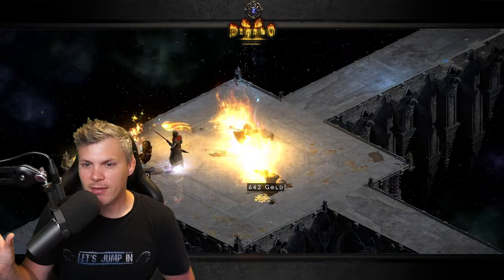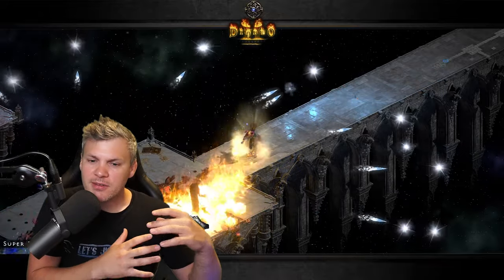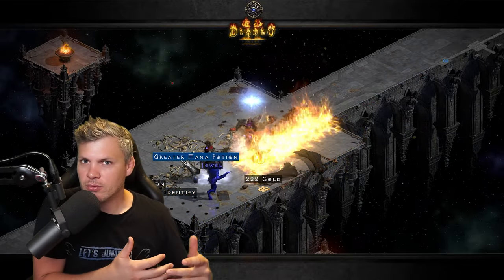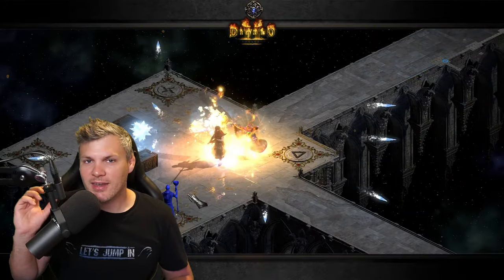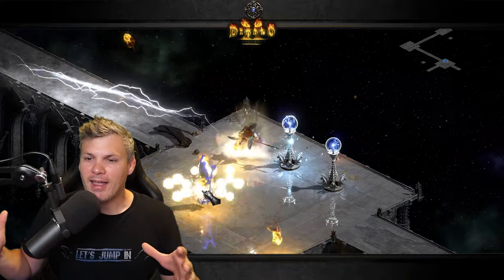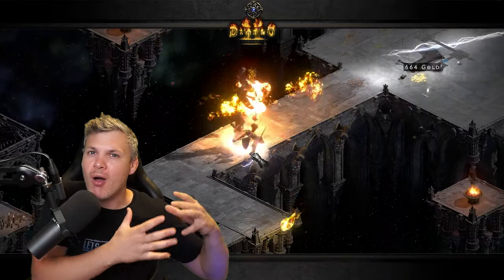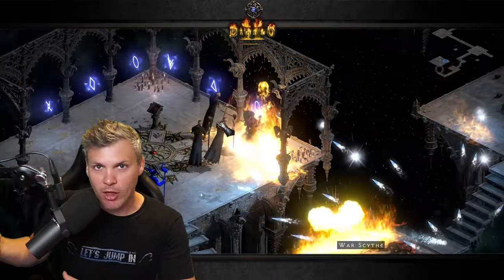Those numbers will be skewed slightly depending on when you quit, but for a standard ladder player it's roughly 5% Normal, 5% Nightmare, and 90% Hell grinding. So I think it makes more sense to not worry too much about making Nightmare a little easier and instead focus on providing different viable Hell options.